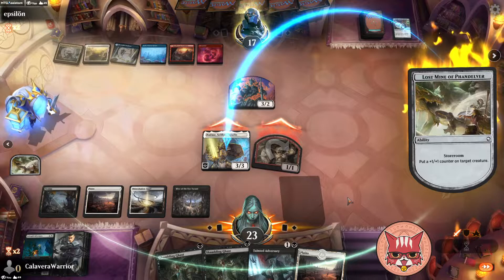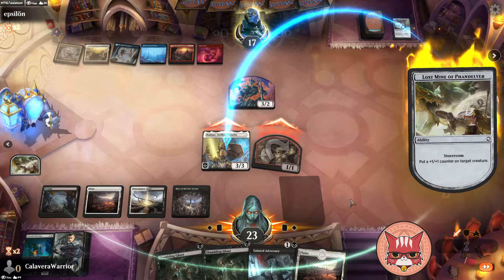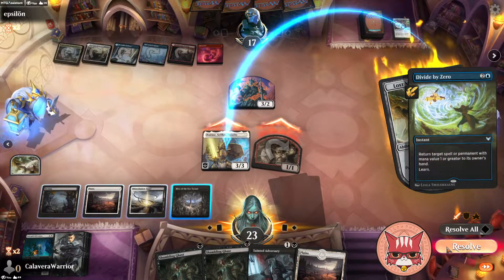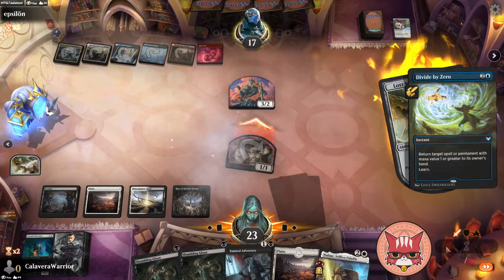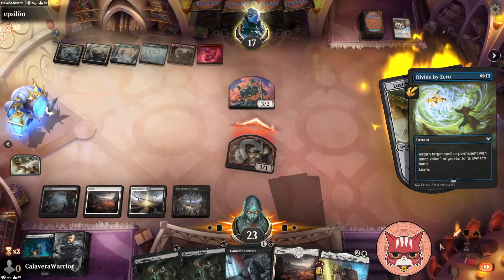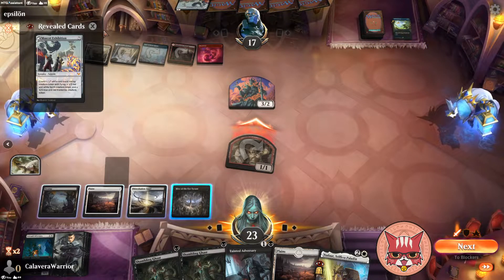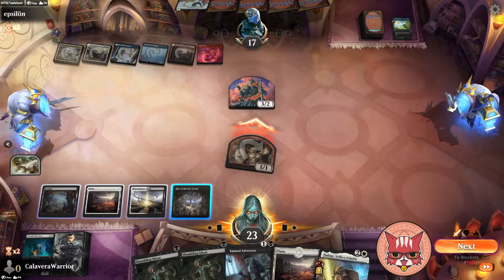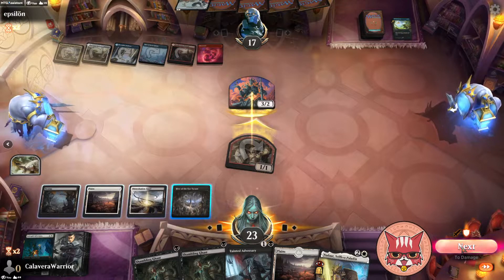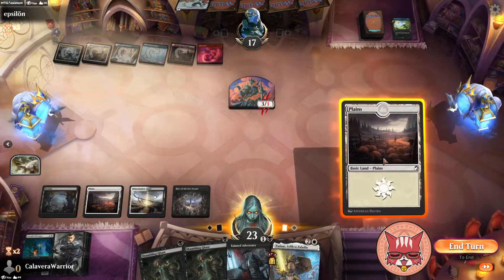I'm not sure why I swung with the 1/1 — ignore that. Another Divide by Zero — another one. Uphill battle. So uphill in fact I kind of want to make sure we get another match in. I don't know why I swung with that 1/1 — that was definitely a misplay, my bad guys.